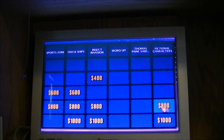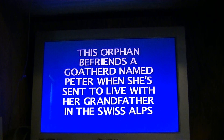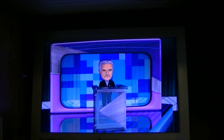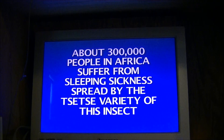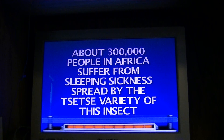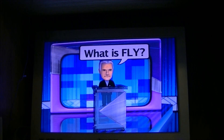Fictional characters for 800. 'This orphan befriends a goatherd named Peter when she's sent to live with her grandfather in the Swiss Alps.' The response we were looking for: Heidi. Insect Invasion for 400. 'About 300,000 people in Africa suffer from sleeping sickness spread by the tsetse variety of this insect.' The correct response: the fly.